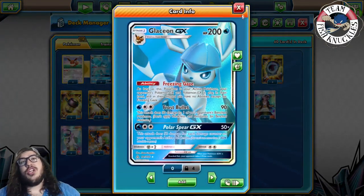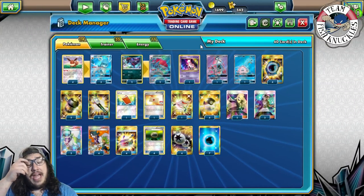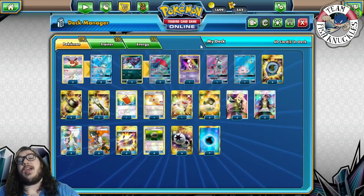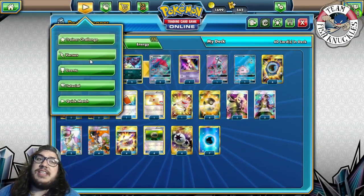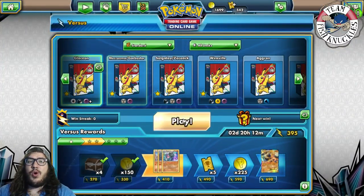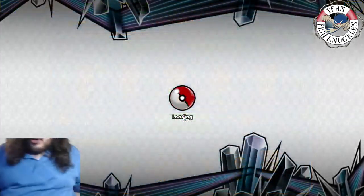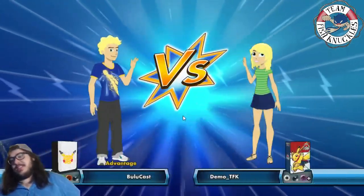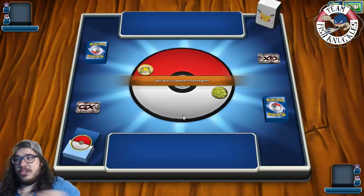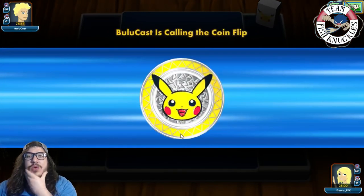The strategy: use Glaceon to shut down abilities, attack with Frost Bullet, then finish with Riotous Beating. Glaceon by itself isn't great, but with these backup attackers it's a fantastic deck. If you expect more Vikavolt or Magnezone decks, play the Glaceon Garbodor version. Wamboltz also talks about his list — check the article. Let's play three games!